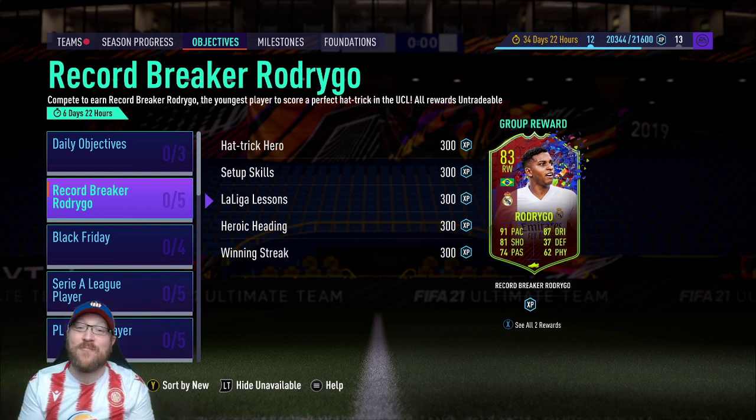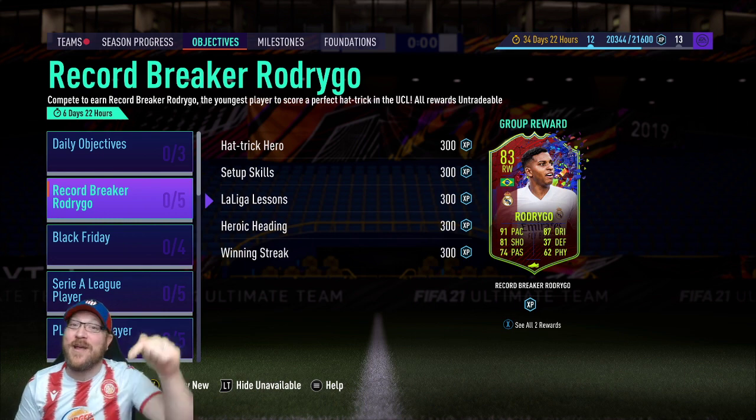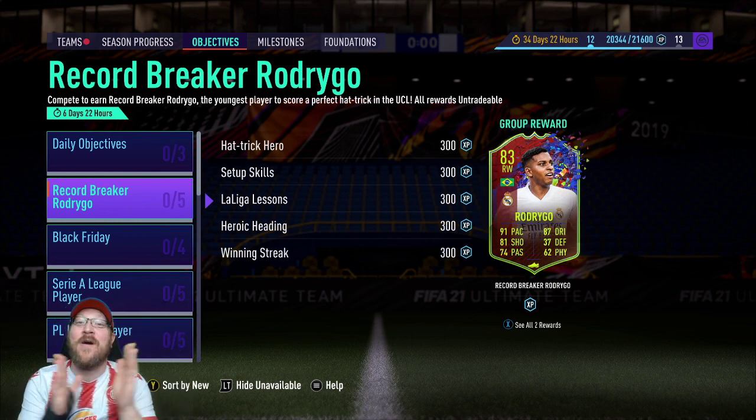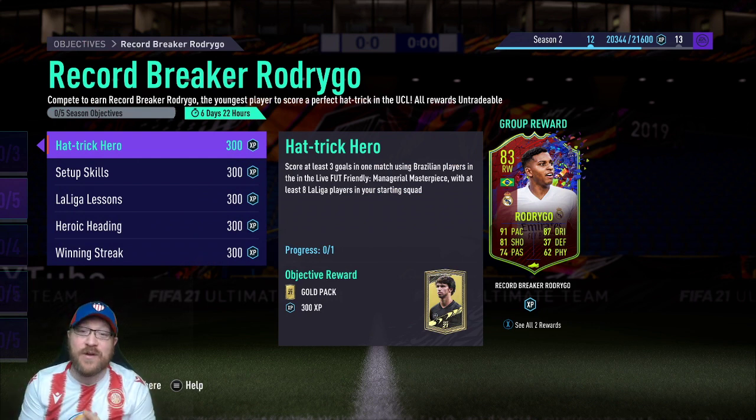I'm going to go over the fastest way, the best way, and share with you some of the cheapest meta players you can use for this. But before we begin, if you're new here, please make sure to subscribe down below. The first objective is called Hat Trick Hero: you have to score at least three goals in one match using Brazilian players in the Live FUT Friendly Managerial Masterpiece.